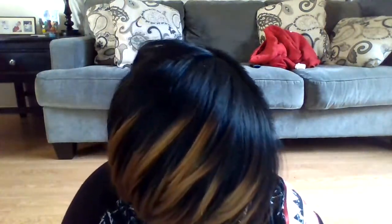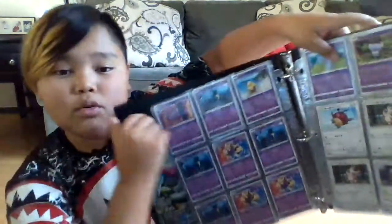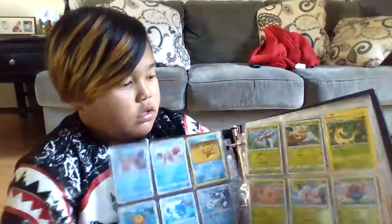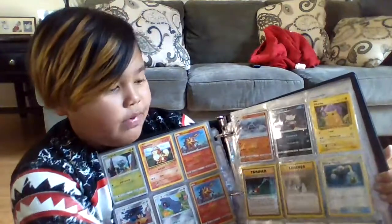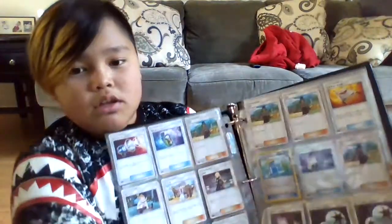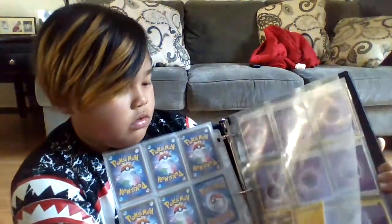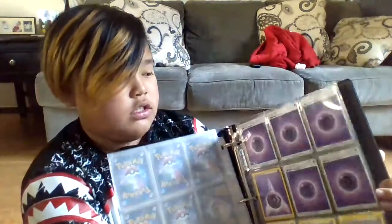Just the normal cards. Just some normal psychic cards. There's my water, grass energy. And then these are the ones just randomly in there. My trainers. Just some empty sleeves. And then lightning energy and psychic energy. So that's all. See you guys later.